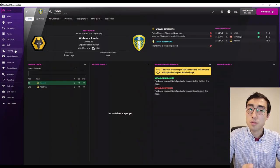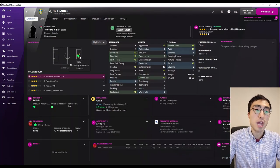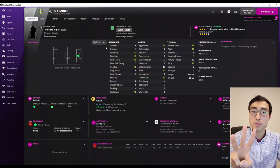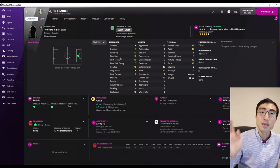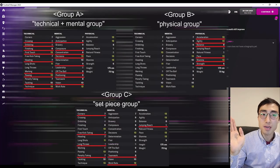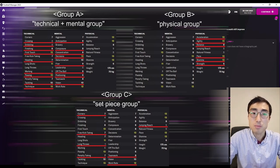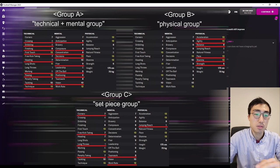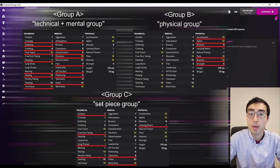After all that experimentation, I've discovered that the player attributes in FM22 can be categorized into three different groups. I'm not talking about the technical, mental and physical categories. These are the three categories I'm talking about — you can see them on the screen right now. These three groups of attributes behave very differently in terms of how they respond to training in the game.